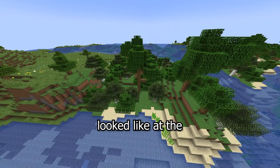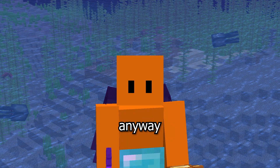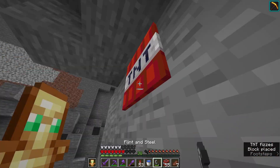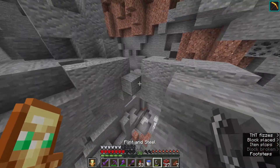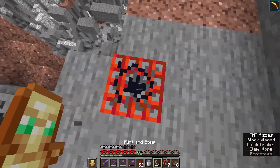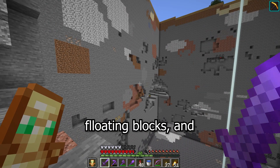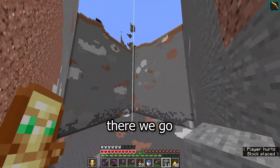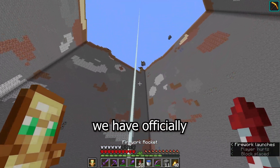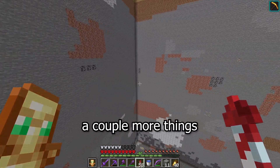Now just to remind you, this is what it looked like at the beginning of the video, and this is what it looks like now. Let's just keep blowing stuff up. Now that I've finished exploding the stone, I just need to break the remaining few floating blocks and replace all of the blocks missing from the wall. And there we go — we have officially completed the digging out of this pit, but there's still a couple more things I'd like to do.